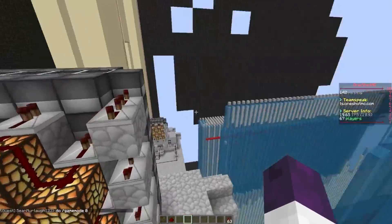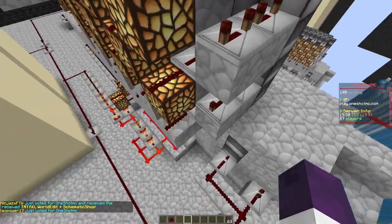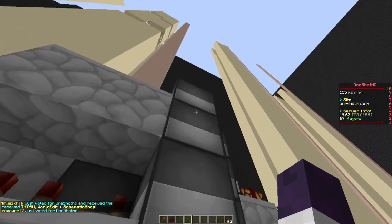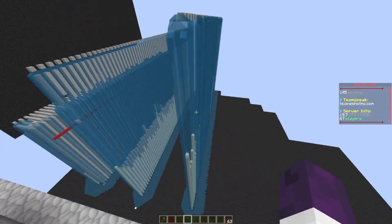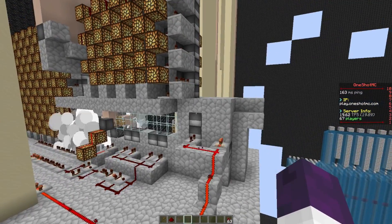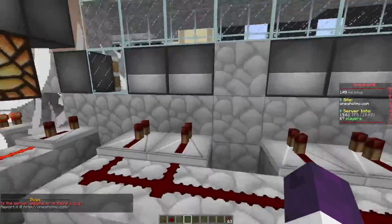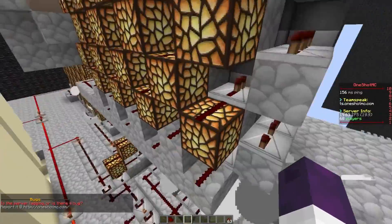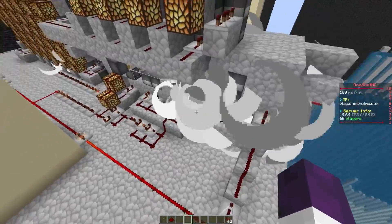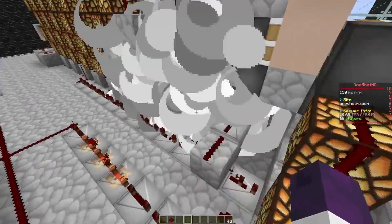I want to talk about this right here — this is the obsidian breaker. If there is obsidian in front of you or obsidian patches, you are welcome to use this. It has eight TNT, so if the obsidian has less than eight health you'll be able to one-shot it, which is pretty cool. To enable this you have to make sure you disable the main scatter right here, because they can't run at the same time — the timing will be off and it'll waste TNT. Just disable the main scatter or disconnect the system anywhere.